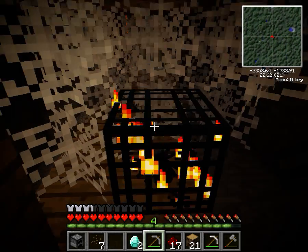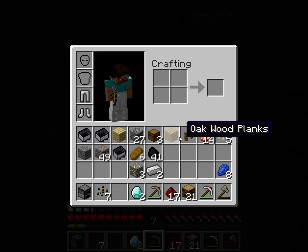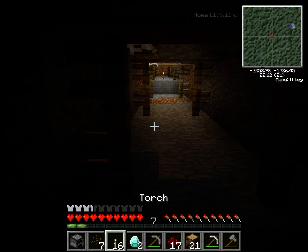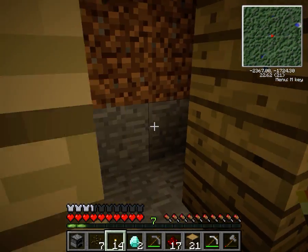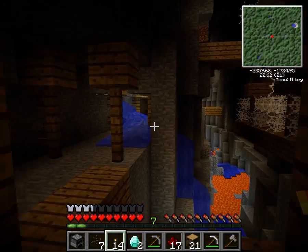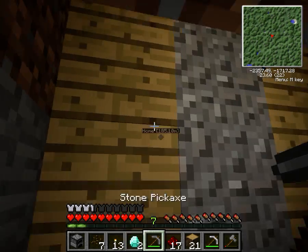Oh wow — I like how I picked those items up, put them back in the chest, broke the chest, and then it gave me the items back. Like, where's the logic? There's the waypoint to the house — okay, there it is. Let's get out of here, or try to anyways.